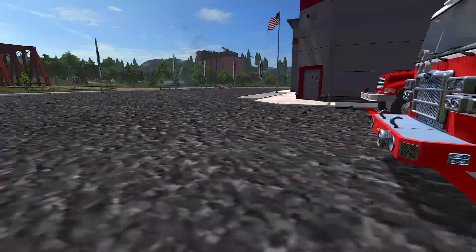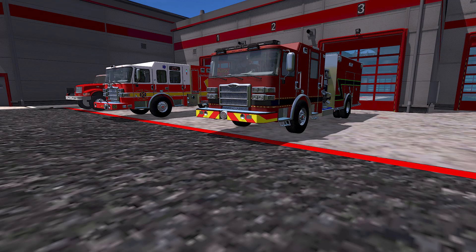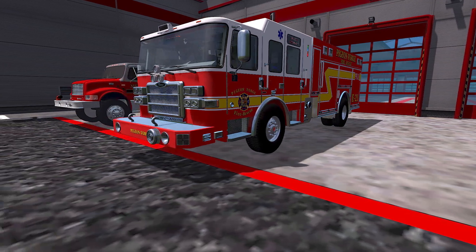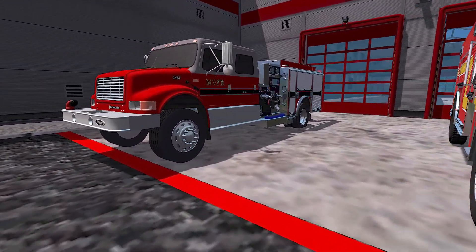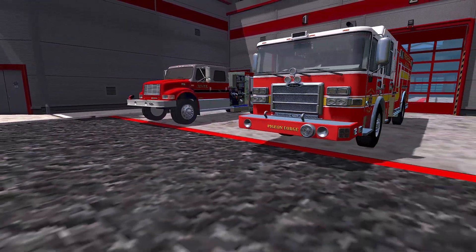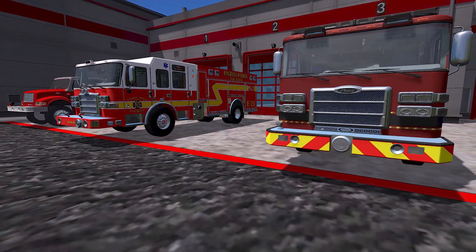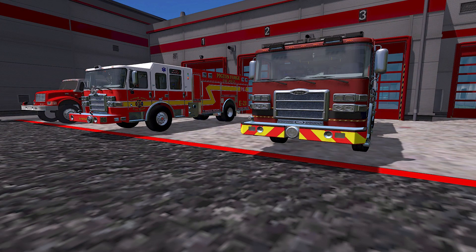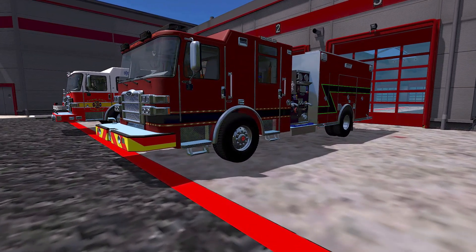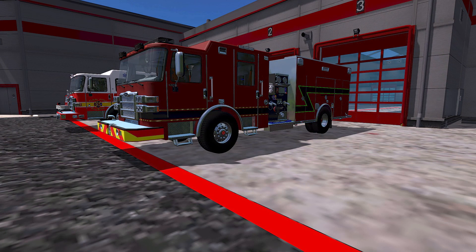Now for the really big projects that are going to be more time consuming: Felton Squad 48, Pigeon Forge Engine 21 — which is actually fairly close to done — and then Bridgeville, I think it's Engine 5. These are three trucks I love just as much as Engine 54. I think it's the cab that does it for me.